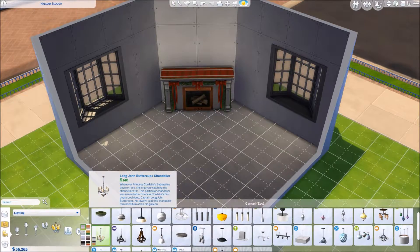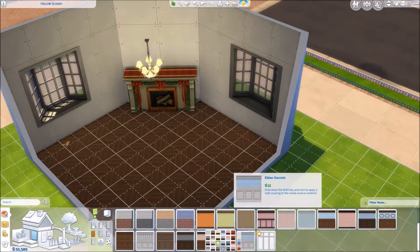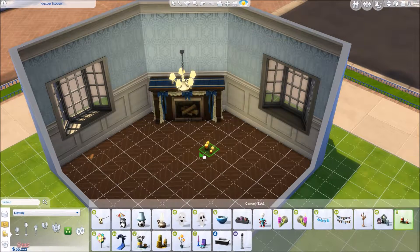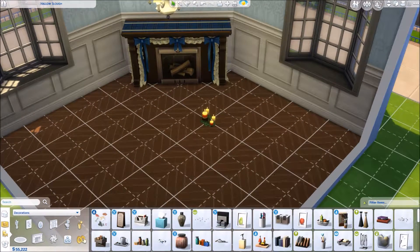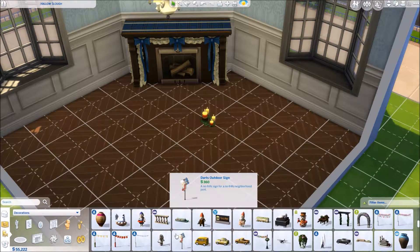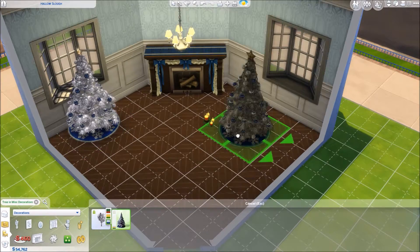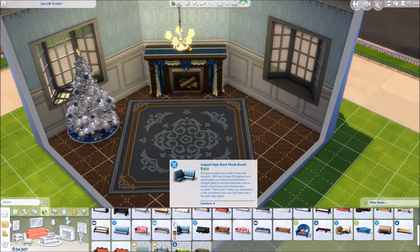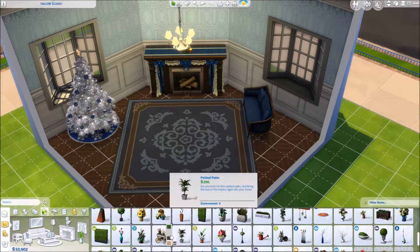they just put out the video for the new glamour pack of clothes and furniture and stuff, which I'm pretty excited about because it looks like it's a lot of 1950s/1940s old Hollywood styled things. I found this fireplace — unless it's always been there and I just missed it — those little candles with holly on the bottom, and then there was another stack of presents, a much larger stack than the small ones we've had for a while.